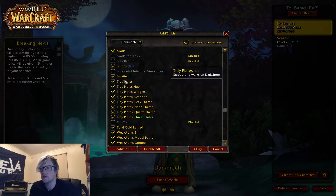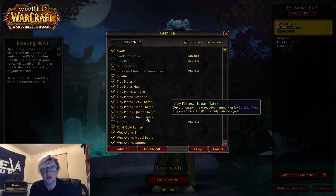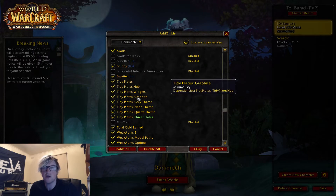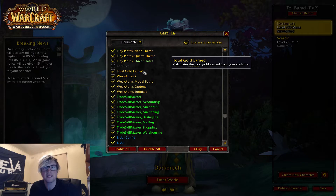Tidy Plates is the name plates add-on I use, and it's awesome. The threat plates especially for tanks will show you who you've got threat on and who you don't, and it'll also track all your debuffs above the target — really handy add-on. Total Gold Earned — because I'm a gold whore — lets me see how much gold I've got across all my characters and servers.